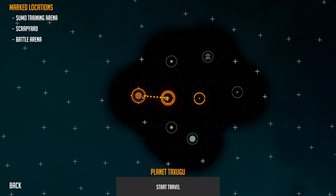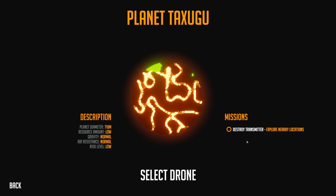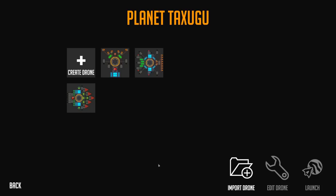We got a nice new big planet here — looks like Mars. Tax Goo! This one we need to destroy the transmitter and explore nearby locations. This planet looks interesting. Sounds pretty simple though — let's go do it. Let's try and earn some more items.